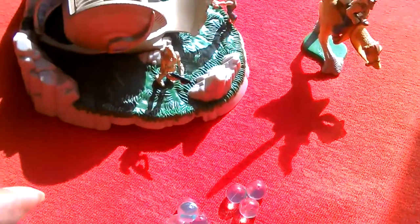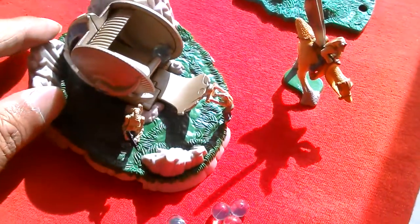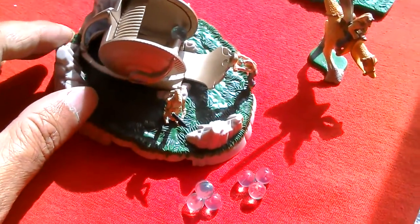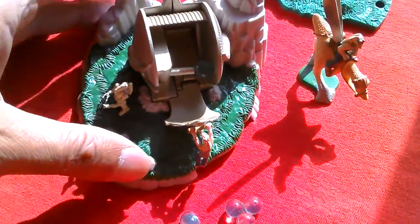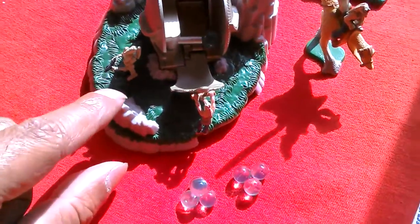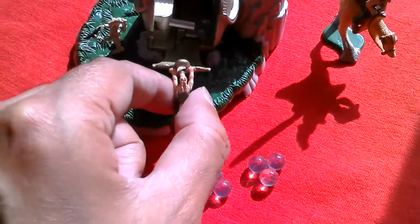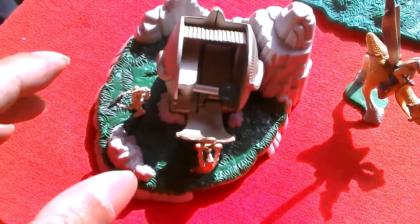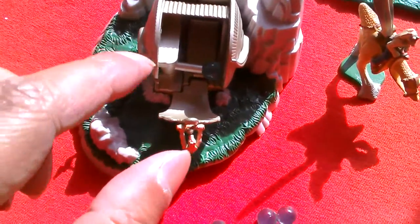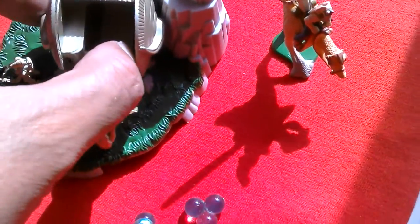Looking at the Gungan Assault Episode 1 playset — just opened it and it's a nice little environment. Kind of small but looks good. You get the Battle Droid you can stick there; it's got a little peg hole. Got Jar Jar holding onto the flap of the Ammo Ragon.